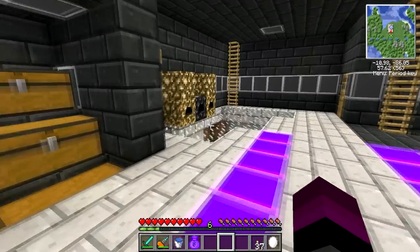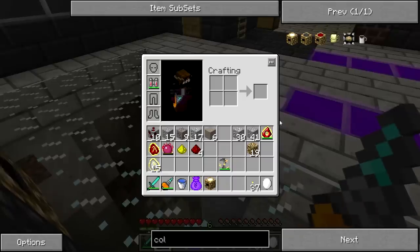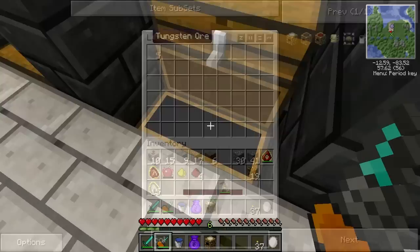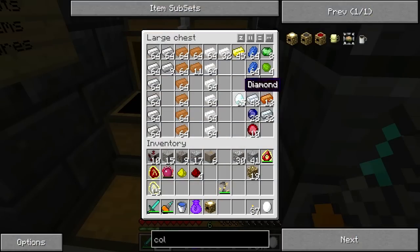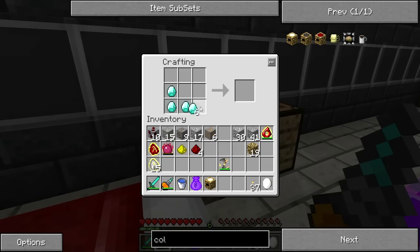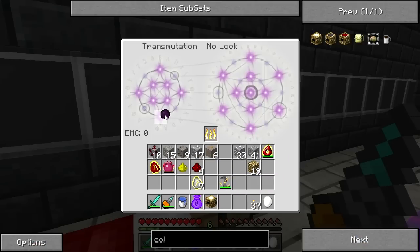I know what I gotta do. Now we need that — you need to come to me. Now we need the diamonds. Wait, is that more tungsten? Oh my gosh, that's a lot of tungsten! So we need nine diamonds: one, two, three, four, five, six, seven, eight, nine — bam! I just gotta make one of these and wrap this around it — bam! Our first dark matter! And then we learn it in the table — yay!